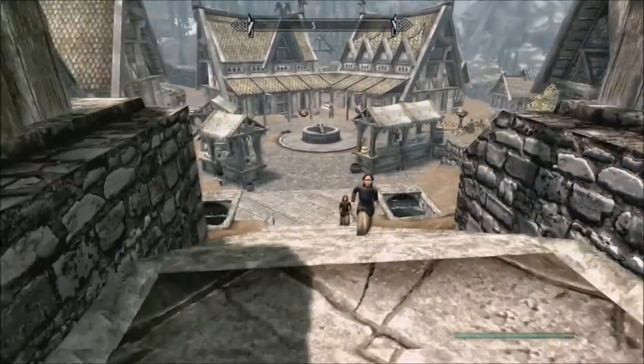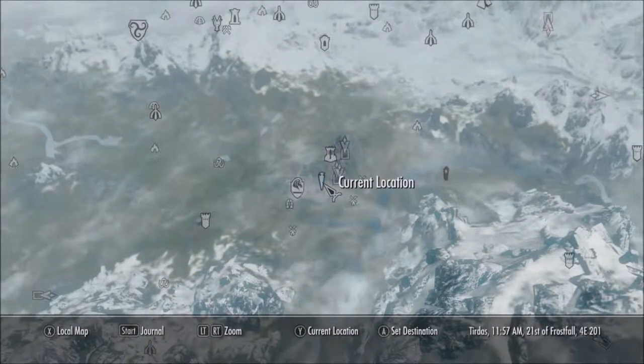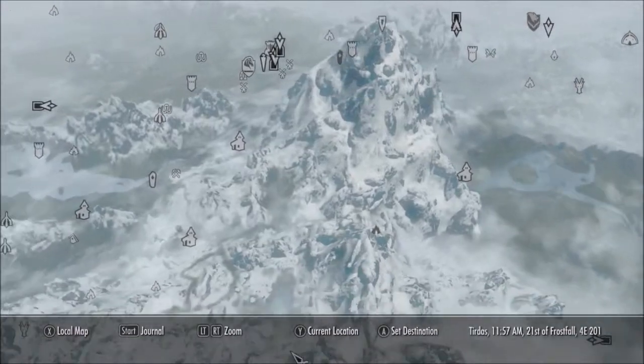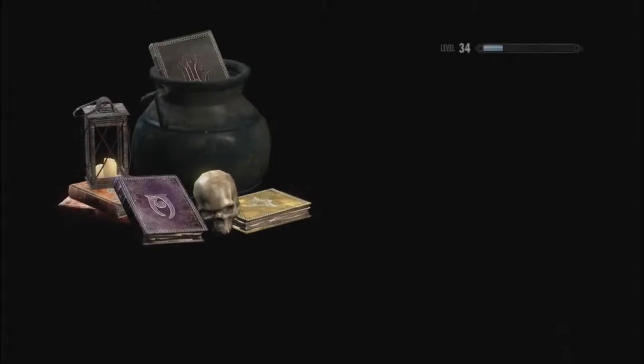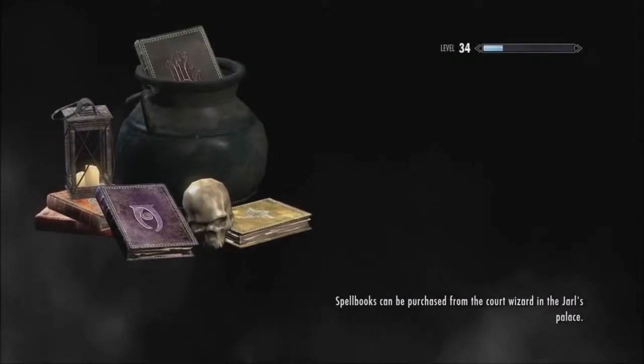And I think we will head to Morthal now — get that out of the way and then head straight home to see how she's getting acquainted with the place. Morthal's over here. There we are. Fly all the way over there.